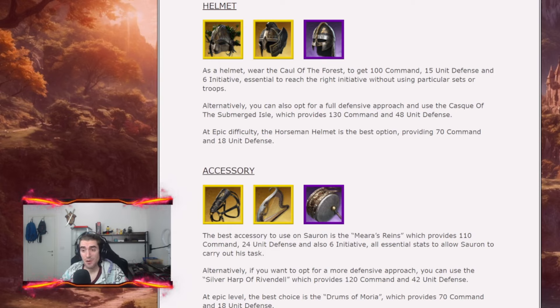For the helmet I suggest the Cowl of the Forest, which provides 100 command, 15 unit defense, and 6 initiative. The Cowl is essential for Sauron, particularly if you are matched versus another Sauron. As an alternative you can run the Casque of the Submatched Isle which provides 130 command and 48 unit defense — not as solid as the Cowl but still very tanky. At epic level I suggest the Horseman Helmet, which provides 70 command and 18 unit defense.